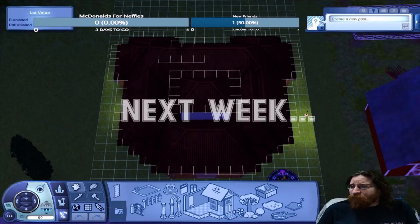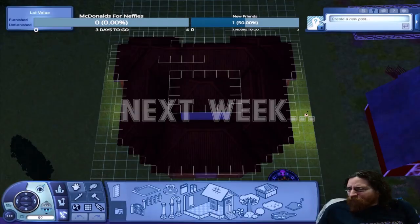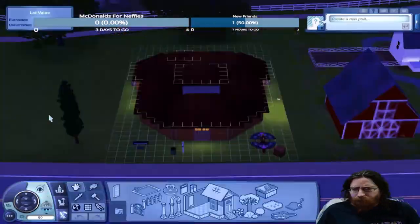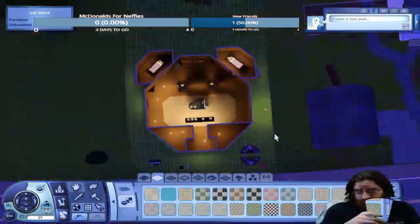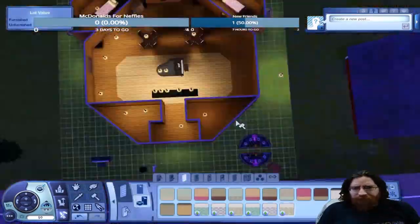This challenge is a bit much to tackle in just one stream, so we're continuing it the next week. The first thing we need to work on today is the bathrooms. Of course, we're keeping with the wood theme, so we need wood paneling.